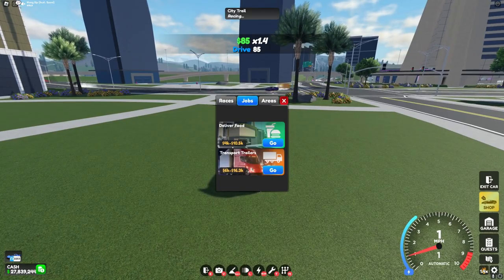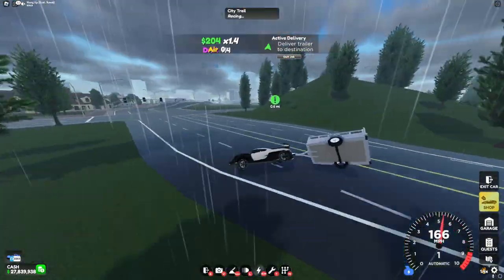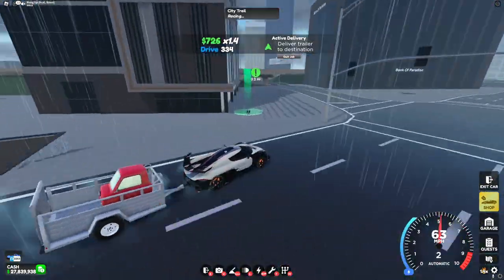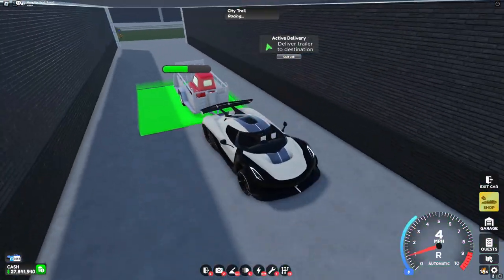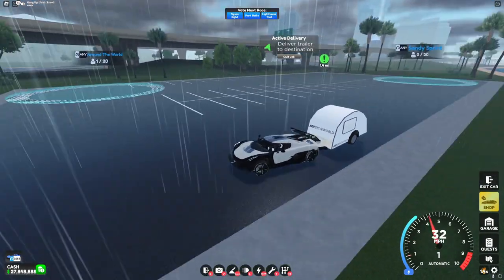The other job we have is transport trailers. Using a normal car, you'll actually get two different trailer types. This is the first one, and driving this around is actually really tough. I got $7,300 from that. And the other trailer you can get with normal cars is this one.